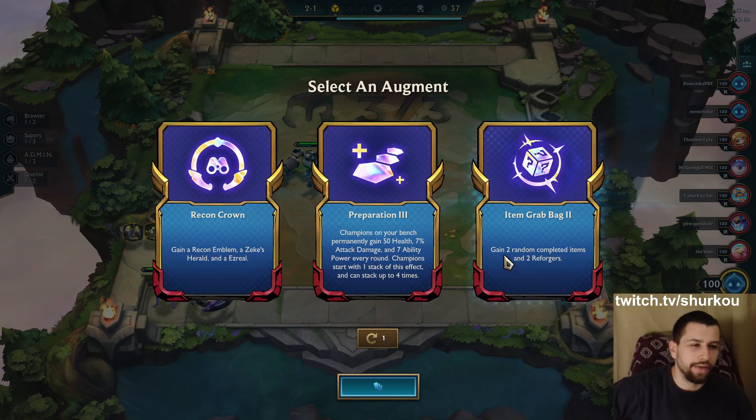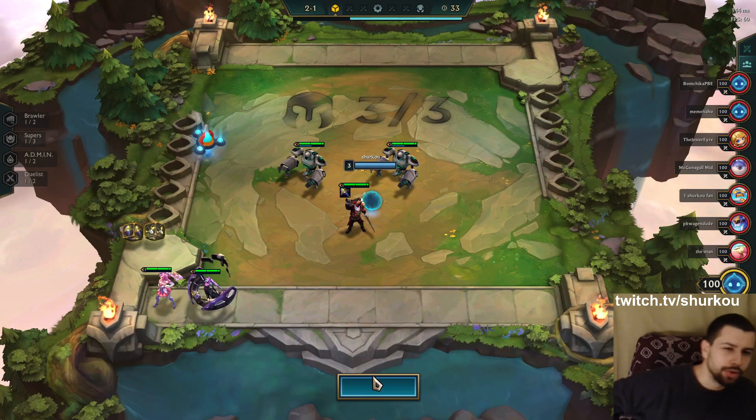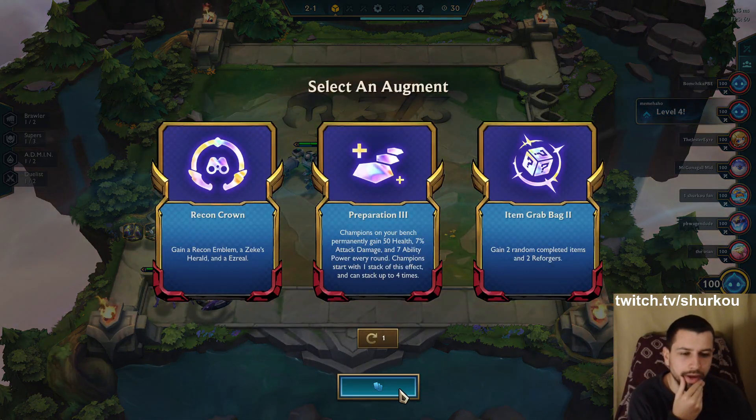Recon Crown, Preparation 3, and Item Grabby Baggy 2. Recon Crown with a Zeke's Herald. Zeke's Herald. We also drop an Ezreal.